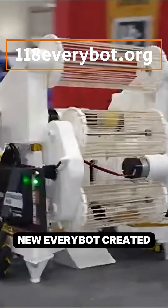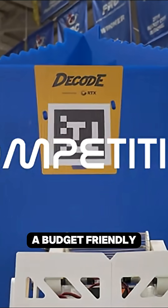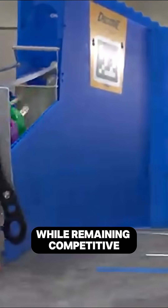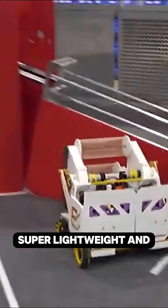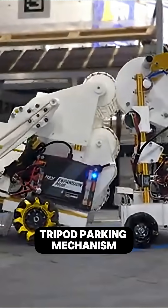Lastly, let's take a look at the new EveryBot, created by FRC team Robonauts. This robot is a budget-friendly option made for teams to have a great starting point when designing robots for this year, while remaining competitive. It features a rubber-banded intake that's VEX-like, with a deposit capable of catapulting three balls at once. Super lightweight and efficient, it can even park with a partner, utilizing its incredible tripod parking mechanism.